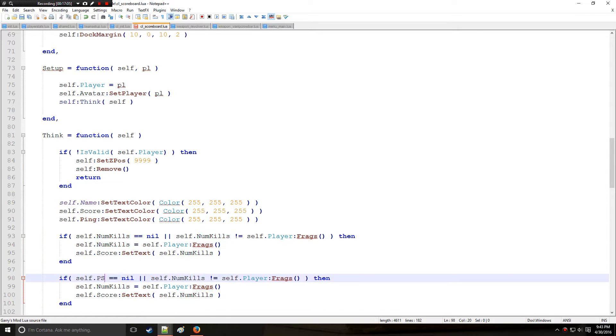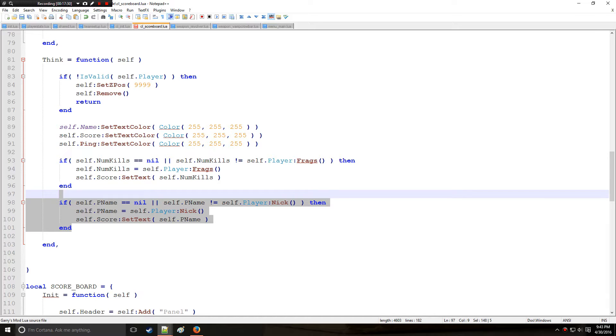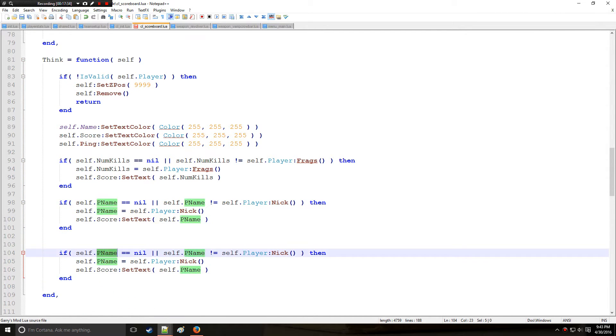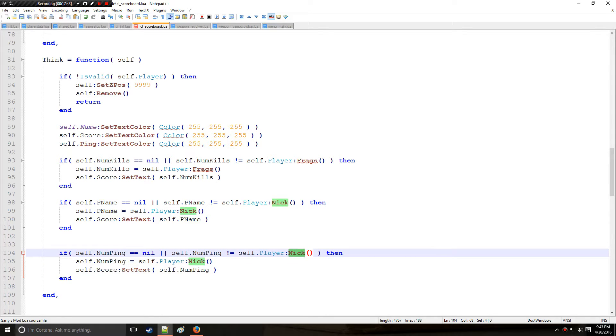Next, using a very similar format, we add a name check: if p_name is nil or not matching the current player name, we update it. Similarly we add a ping check — using num_ping instead of p_name, and getting the ping value instead of nick. So we now have three checks: a kills check, a name check, and a ping check, all following the same pattern.